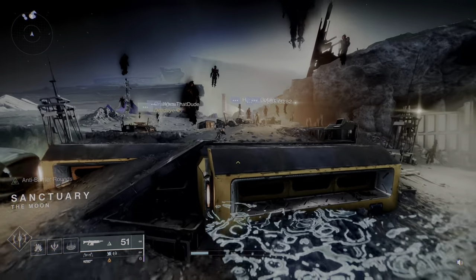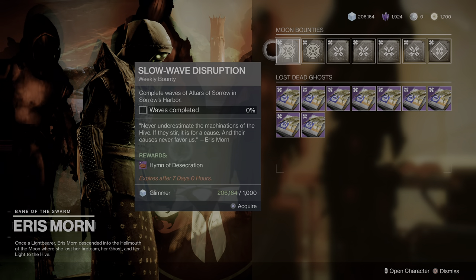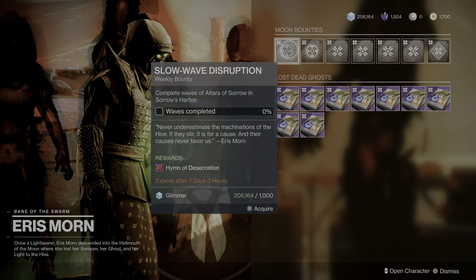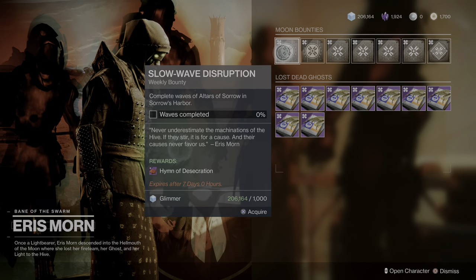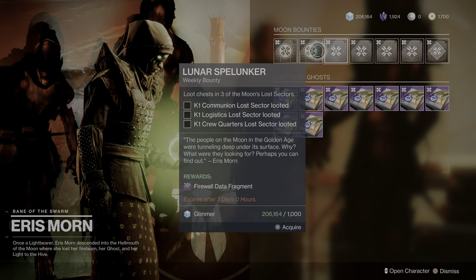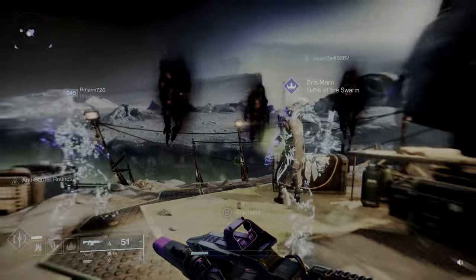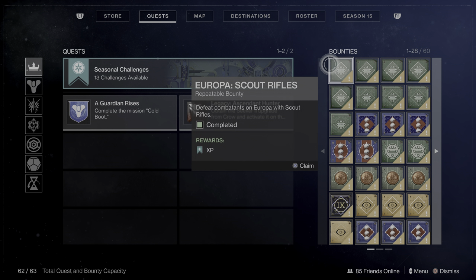On the Moon, head up to Eris Morn. She says 'The hatred of the Hive upon you.' I'm not totally sure if her bounties are double XP since it doesn't clearly say so, but pick up all her bounties. I think we've now covered all the main areas to get bounties from. Here's my bounty stock — this is just from regular XP bounties from Variks on Europa.